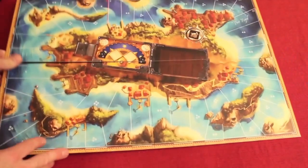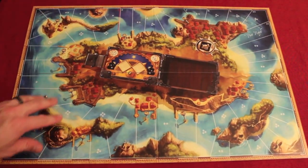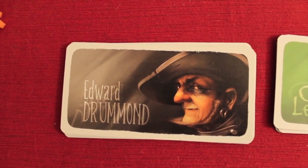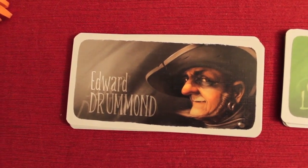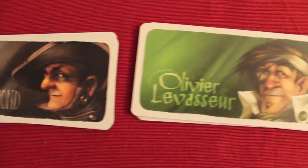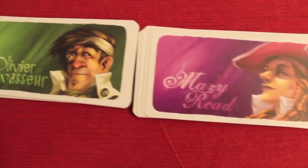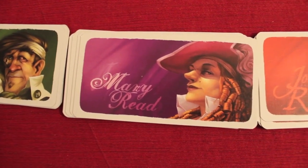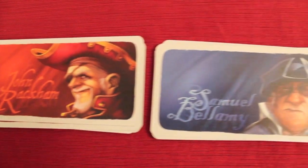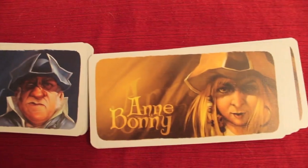They went the extra mile on the components. When you flip the board over, again, look at the artwork — amazing. Before the game starts, you get to pick not just your color but your color comes with its own character. Edwin Drummond is the black character, Olivier Levesseur is the green one, Mary Read is the purple, John Rackham is red, Samuel Bellamy is blue, and last but not least, Ann Bonnie is yellow.